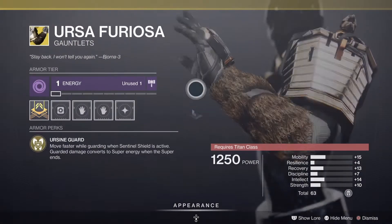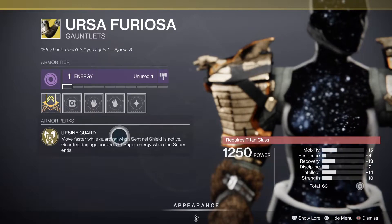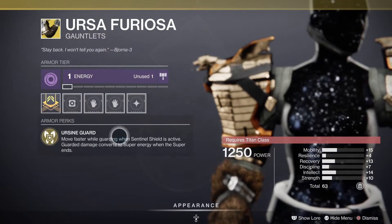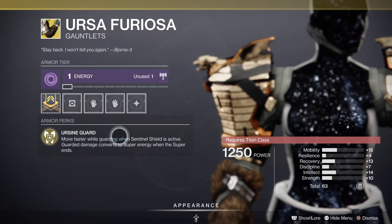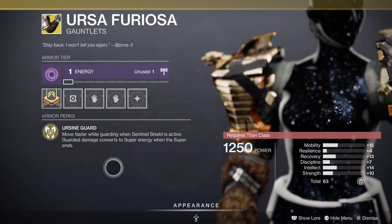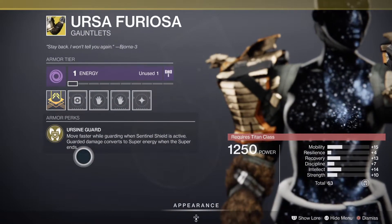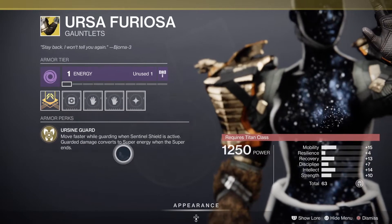For Titans, we also have the Dunemarchers. You move faster while guarding when the Sentinel shield is active, and gathered damage converts to super energy when the super ends.